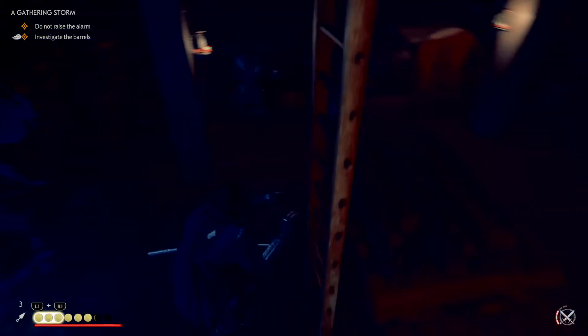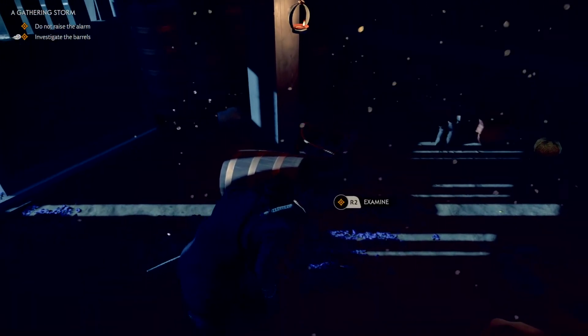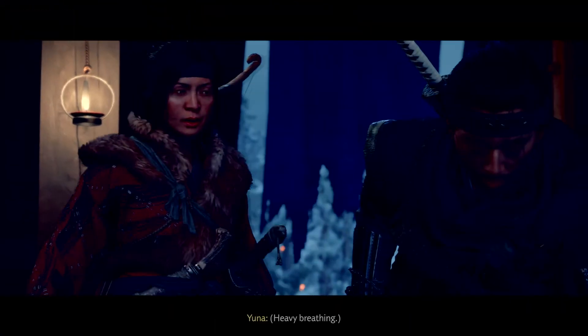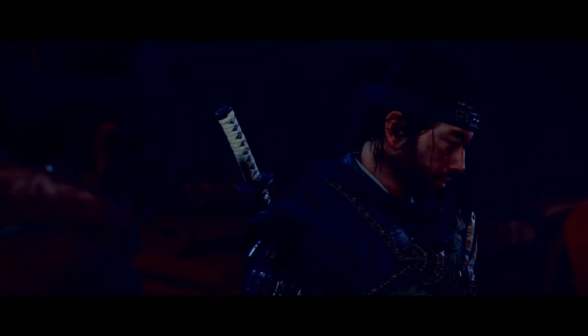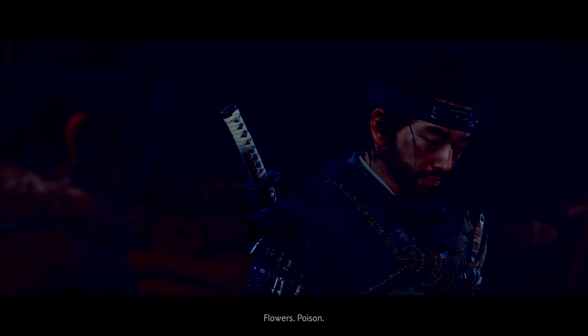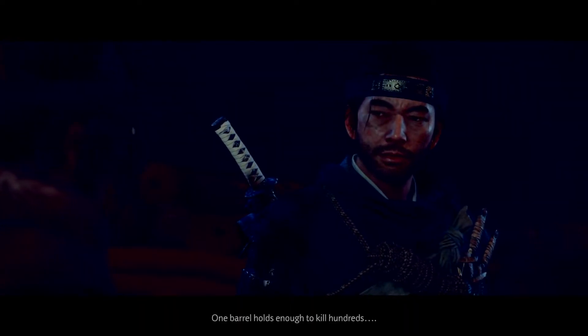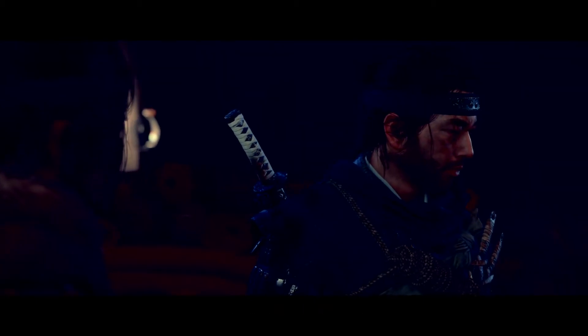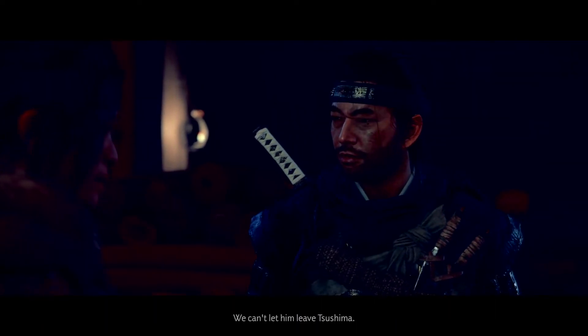Oh, my God. What's in all these barrels? Supplies? Flowers. Poison. One barrel holds enough to kill hundreds. Khan will use this against the mainland. You can't let him leave Tsushima.